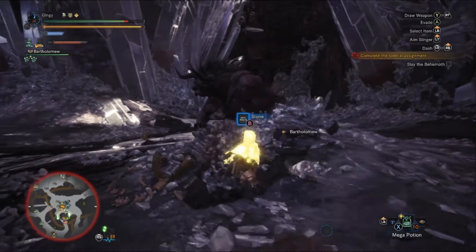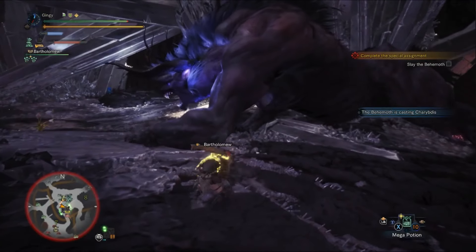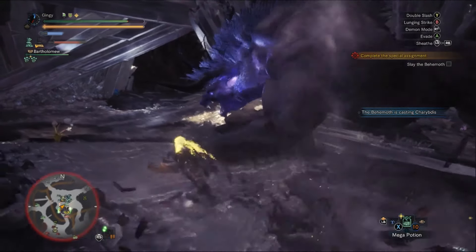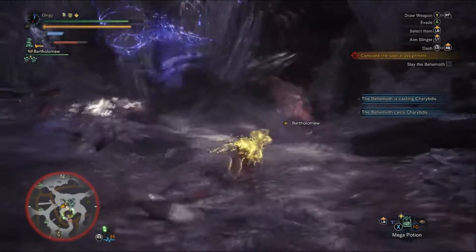For the loadout, I personally recommend a Temporal and a Vitality mantle, Nullberries for when you get hit by the thunderbolt move — which we'll talk about in a bit — Mega Potions and Ancient Potions as always, with Demon Drugs and Armor Skins as well, and some Life Powder if you want to help out your teammates when playing in a group.